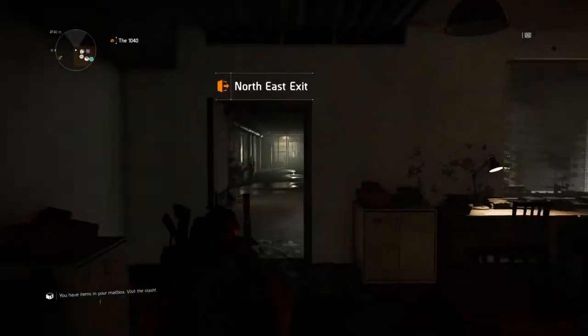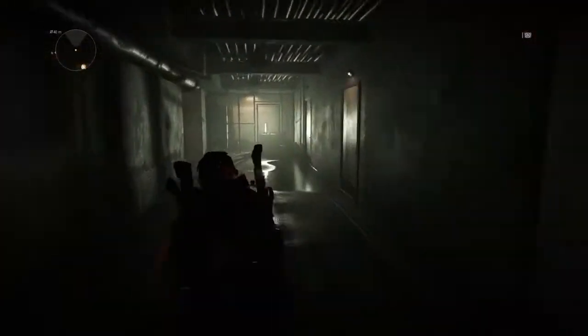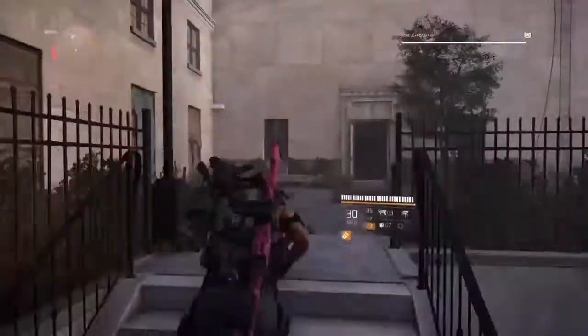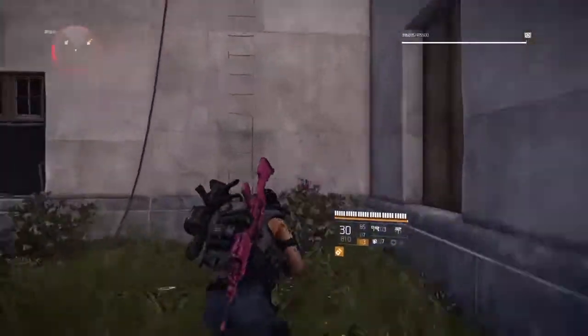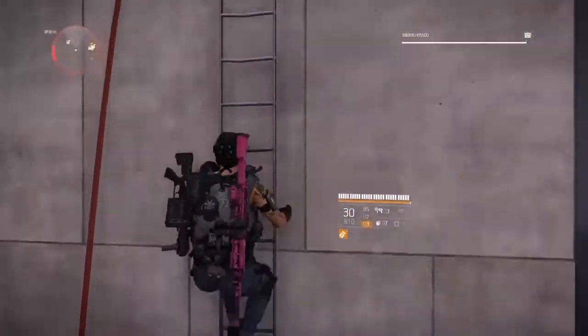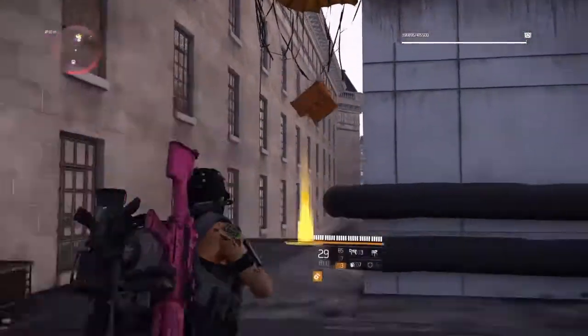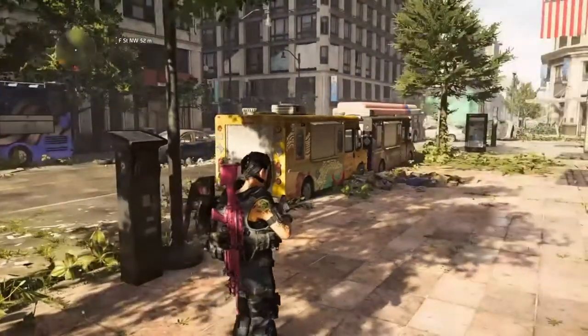The next one is inside the safe house guys. Spawn in it, look for the north exit, run straight down, over here, up these stairs, up this ladder, around this corner — you will see the crate. Shoot it and go down the rope.